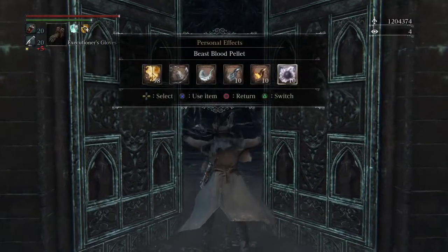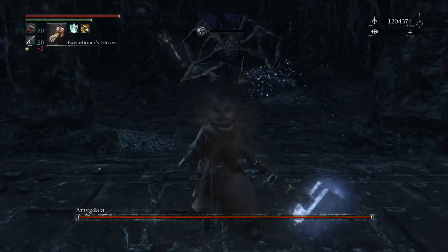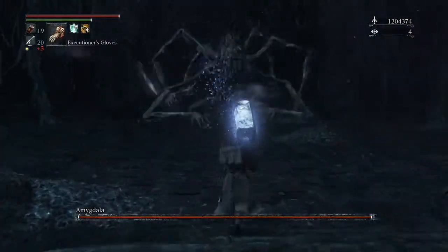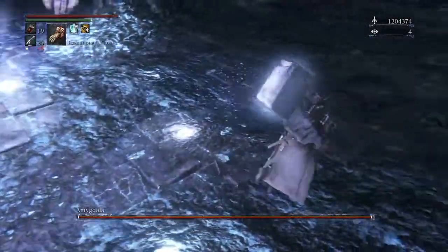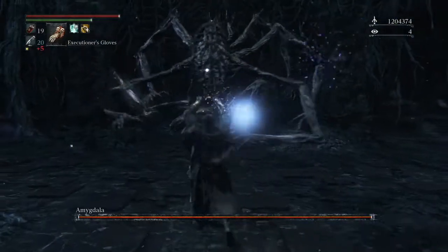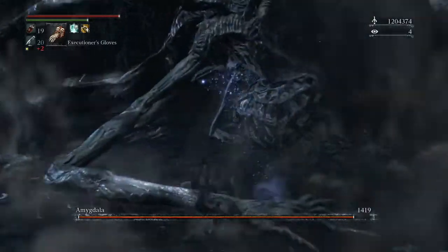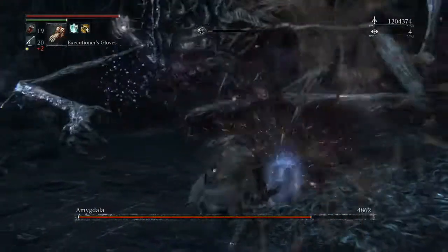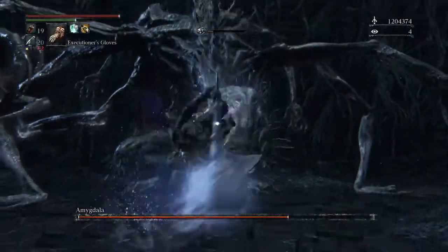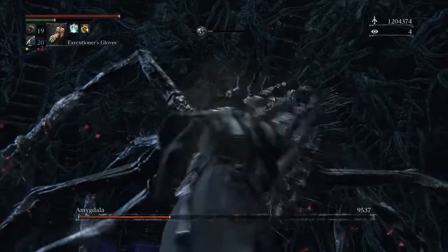This is a max blood level character so everything's pretty much pimped out. I have found that the arcane buff with the phantasm shell does the most damage — from what I remember that buff does more damage than bolt paper. You can see I'm just barely staying out of range and using the executioner's gloves, which are a very good tool against Amygdala. I always want to hit the head — look at the damage from a fully charged R2: 6800 damage and a visceral for 9000 damage. It's insane.